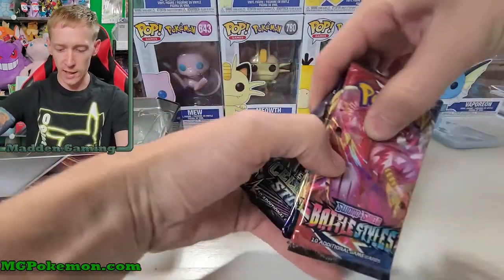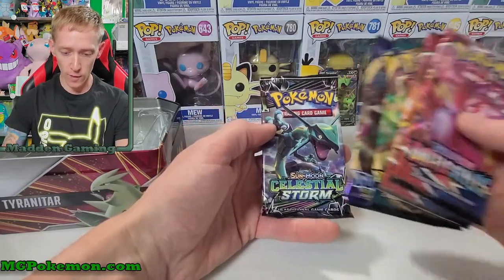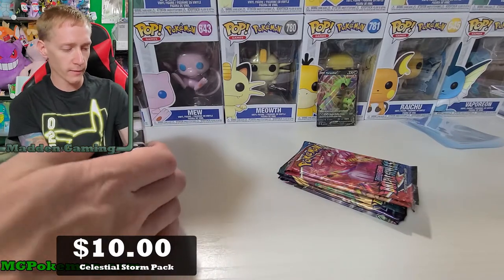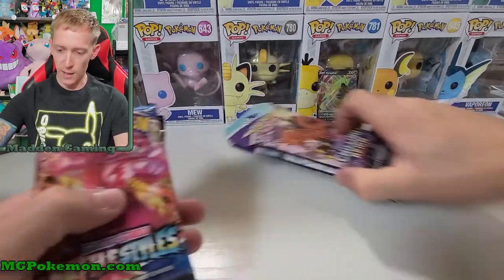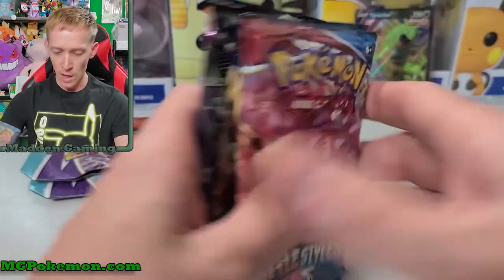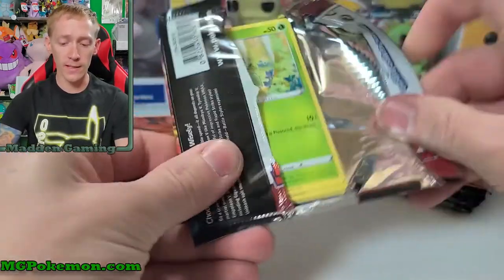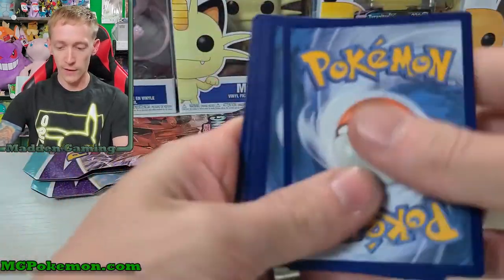Let's check out what packs we get in one of these things. We get two Battle Styles, one Darkness Ablaze, one Sword and Shield, and then a Celestial Storm. I can't remember the price of Celestial Storm off the top of my head, but it's been a few sets back now, so it's probably sort of valuable. Anyway, we've got those five packs and our two Chilling Reign packs. Battle Styles has been pretty good to me recently - it started off kind of rough but it has gotten pretty good with my last few booster boxes. See if we can keep that luck going.